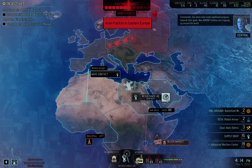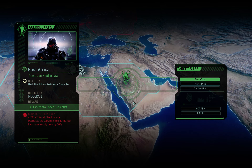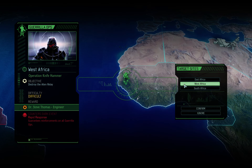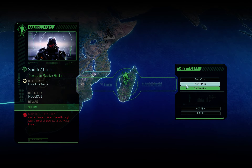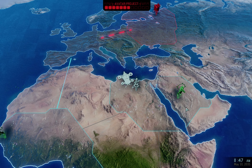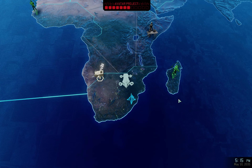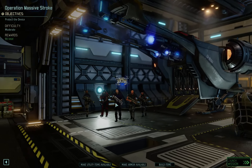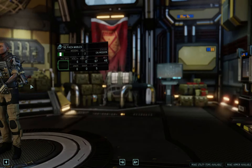The aliens have made significant progress — new Advent facilities are cropping up. Let's view targets. We got: hack the resistance computer for a scientist, get an engineer, and get Intel. The Intel one blocks the minor breakthrough, so yeah, we're gonna have to do that one. Looks like we're going to South Africa for Intel. Intel is definitely not the resource I needed — I would prefer not to have it — but I guess it's useful for buying stuff from the black market.